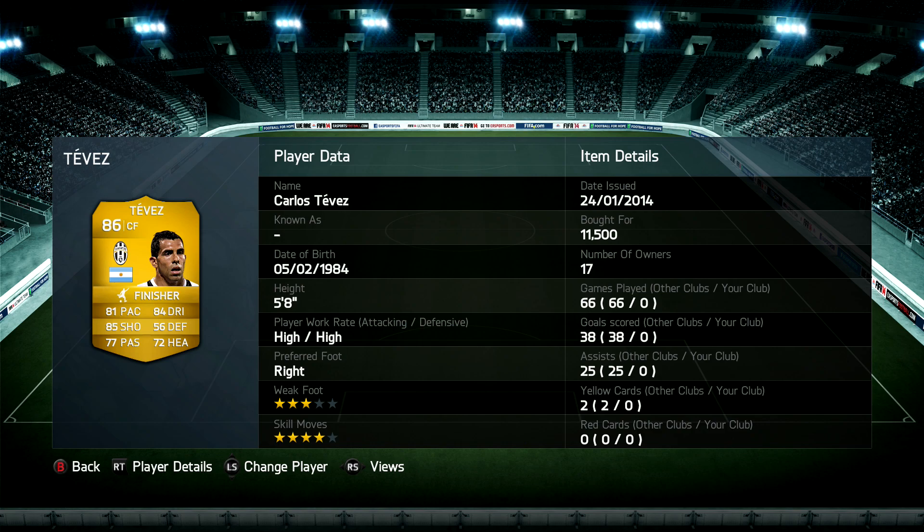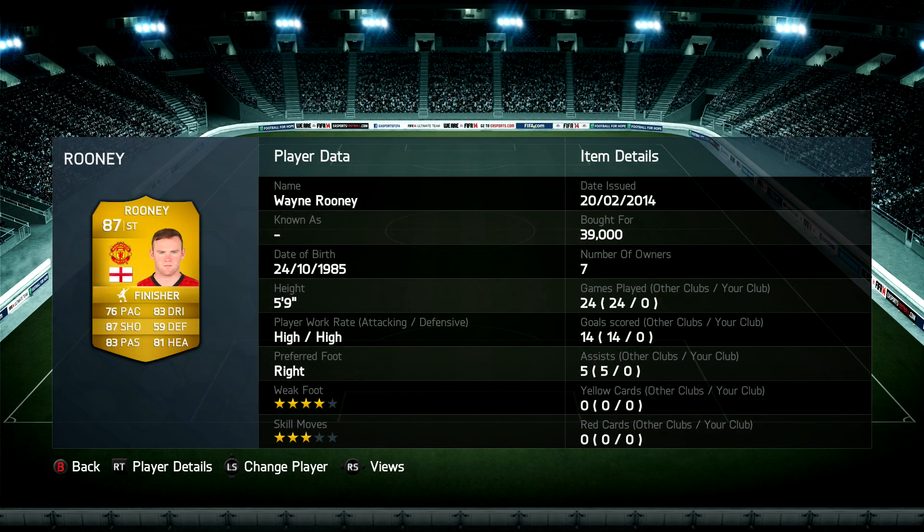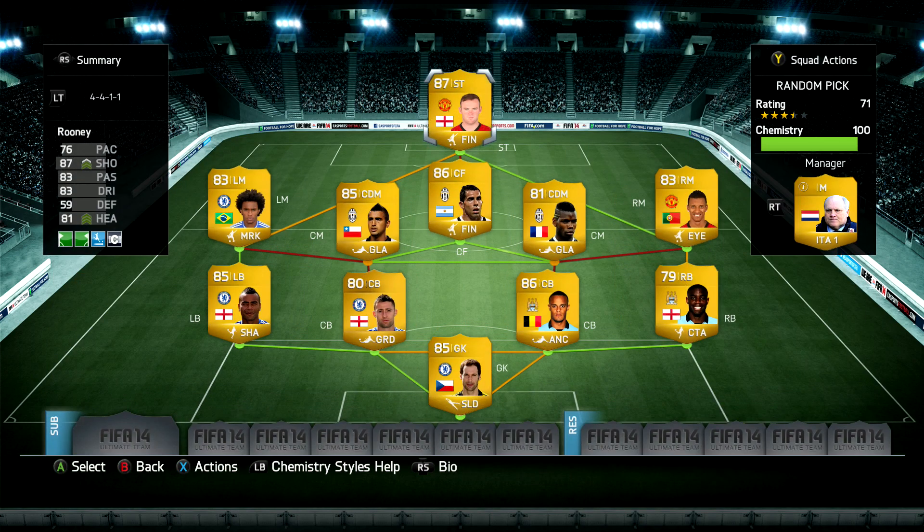Our second random pick player Carlos Tevez has 81 pace, 84 dribbling, 85 shooting, four-star skill moves, and a three-star weak foot. Unfortunately he's got high/high work rates, which hopefully won't let him down too much. Then Rooney also has high/high work rates and he's not the quickest at 76 pace, but he's got 83 dribbling, 87 shooting, 83 passing, and strong heading as well.